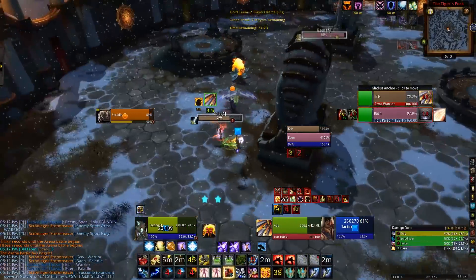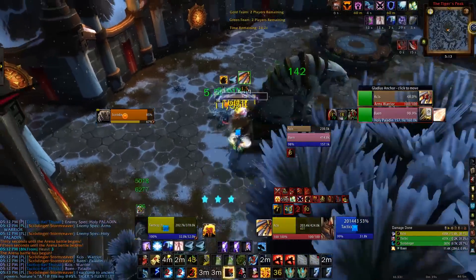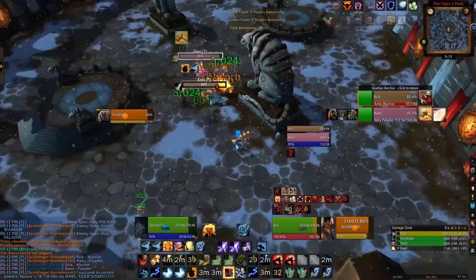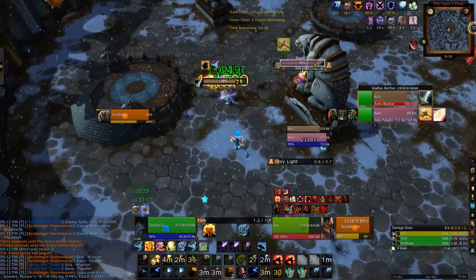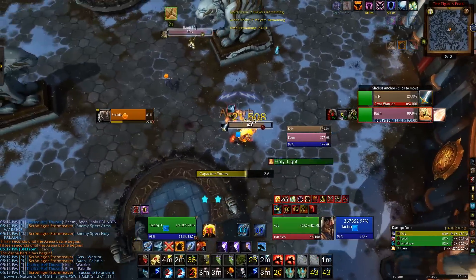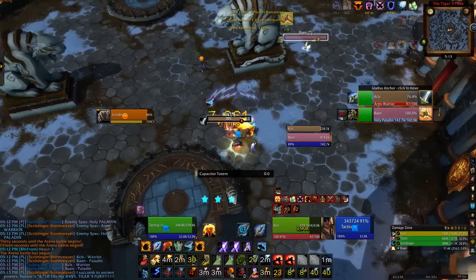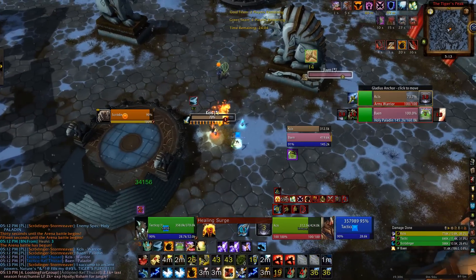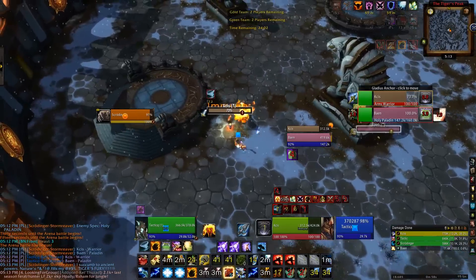Trying to get that stun and then try to kite this Bladestorm — it didn't work out very well. Saving Freedom or even Spirit Walker's Grace for Bladestorm is really good survival tactics against the Warrior because Bladestorm right now is really dirty. We use a Cap Stun and there we go, we cap the Warrior off so we can save a little bit. He ends up just cycloning when the paladin dispels.